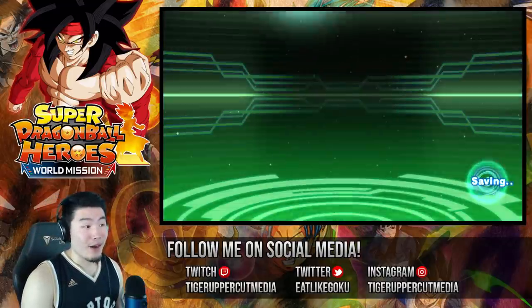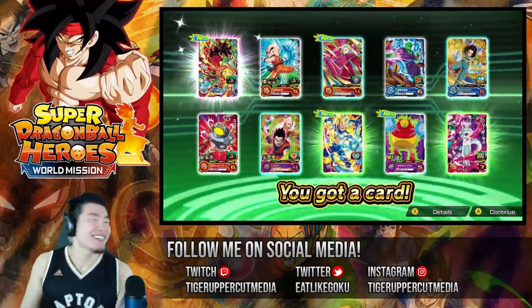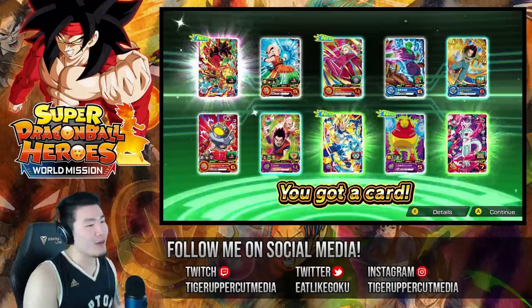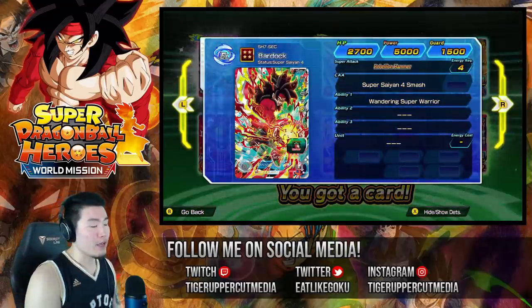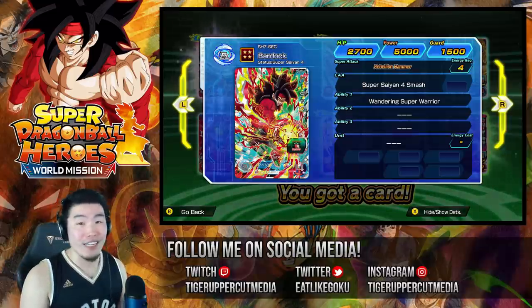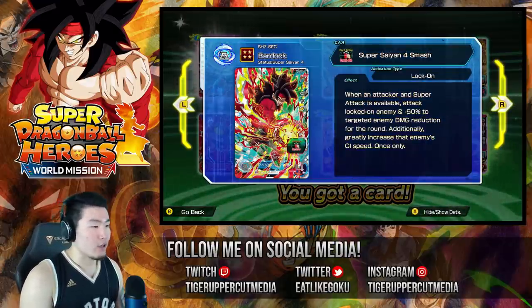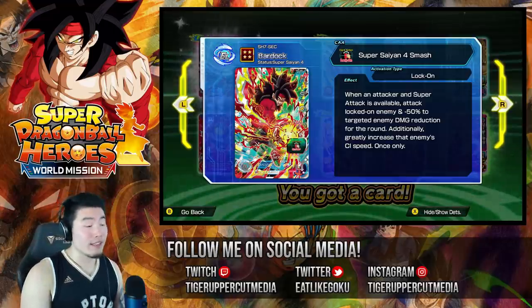Let's jump into the second multi. Bardock, please. Bardock. Bardock. Super Saiyan 4 — Oh yes! Yes! First card, too! The luck over all the rates... okay, I'm just gonna say the rates in this game are pretty freaking solid. When you compare it to things like Dokkan or Dragon Ball Legends and other gacha games, the rates for this game are actually very solid. I don't know what the actual percentages of pulling a Secret Rare or Ultra Rare are, but I gotta say it's probably pretty good.